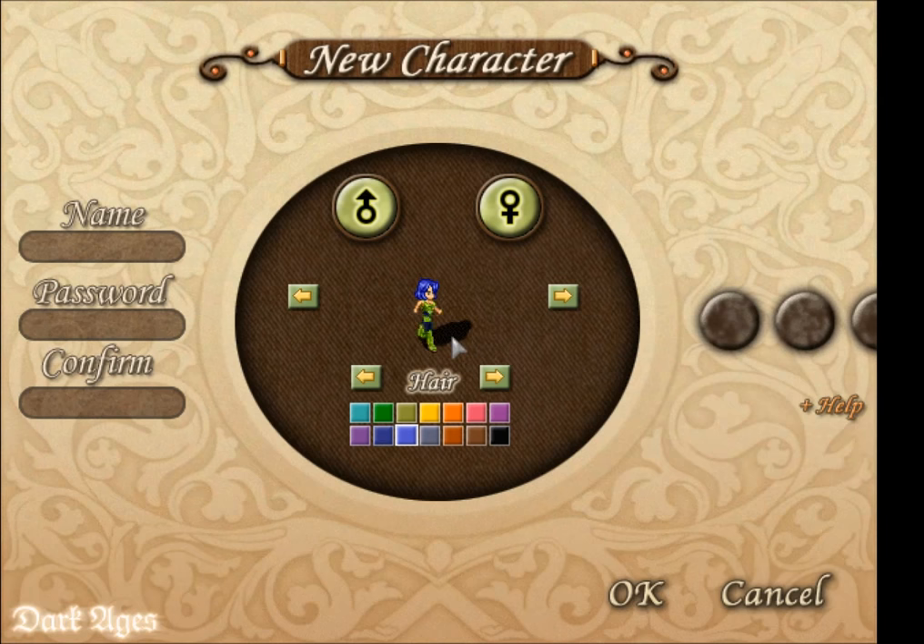Do not worry about class for now, as you will begin the game as a peasant and later you will do a mini quest to select your class and then learn those associated skills and abilities. Pick out a name and then a password and then hit OK.